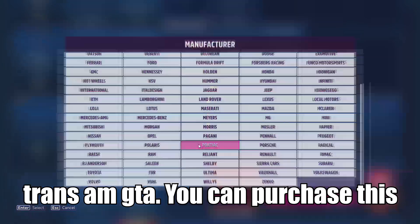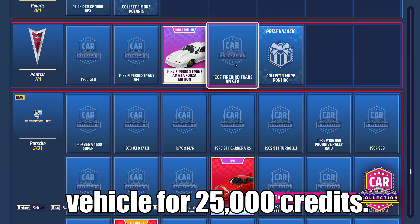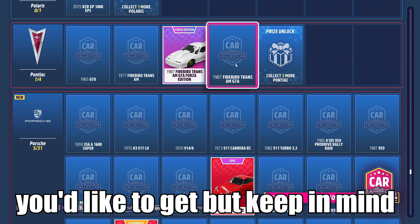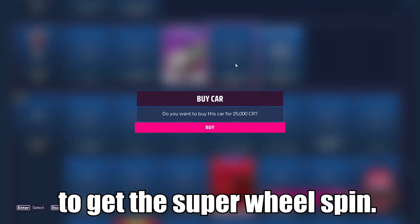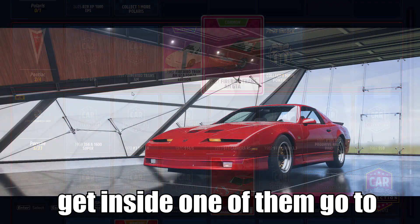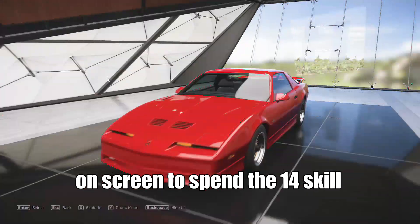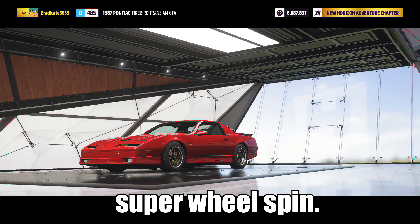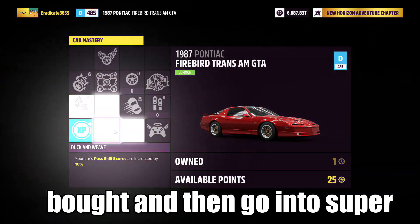From here, select the 1987 Firebird Trans Am GTA — you can purchase this vehicle for 25,000 credits. Purchase however many you'd like, but keep in mind each one will require 14 skill points to get the super wheel spin. Once you've got your vehicles, get inside one, go to Upgrade and Tuning, then Car Mastery, and follow the path on screen to spend the 14 skill points and get the super wheel spin.